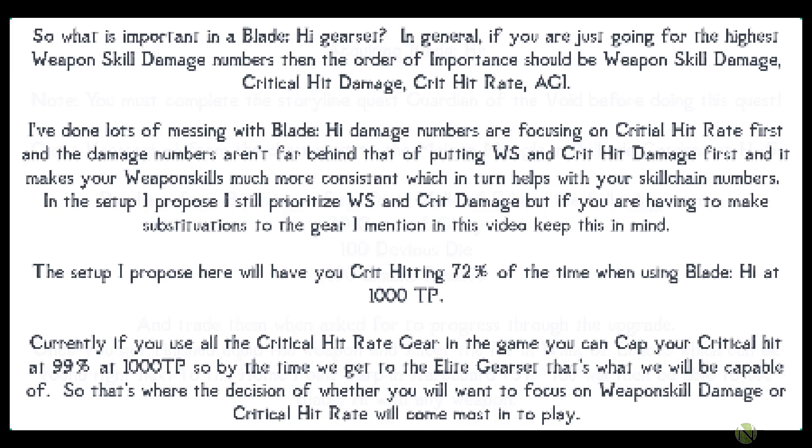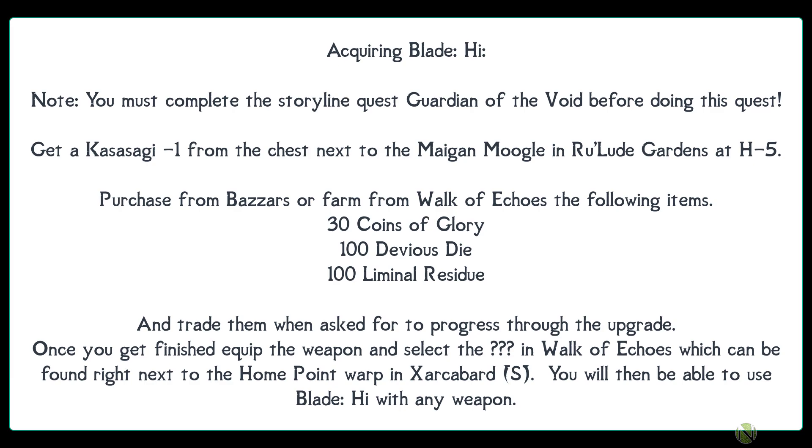To acquire Blade Hi: first complete the storyline quest 'Guardian of the Void.' Next, get the Kasagi -1 from the chest next to the Magian Moogle in Rulu Gardens at H5. Purchase or farm from Walk of Echoes: 30 Coins of Glory, 100 Devious Die, and 100 Liminal Residue. Trade those items when asked to progress through the weapon upgrade, equip the weapon, then select the question marks inside Walk of Echoes next to the Home Point in Zarqabard S to unlock Blade Hi with any weapon.